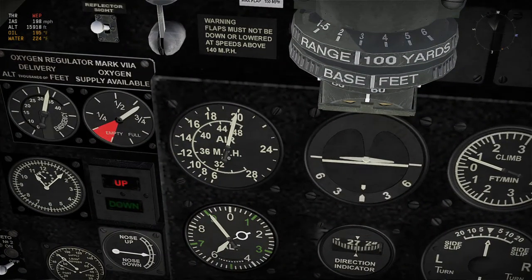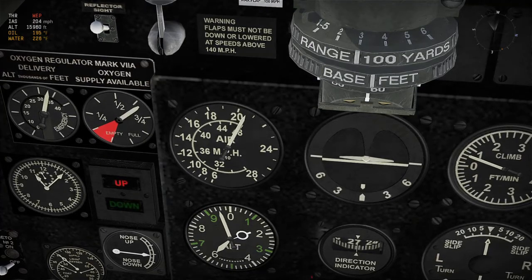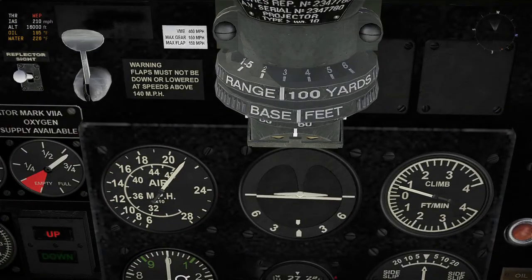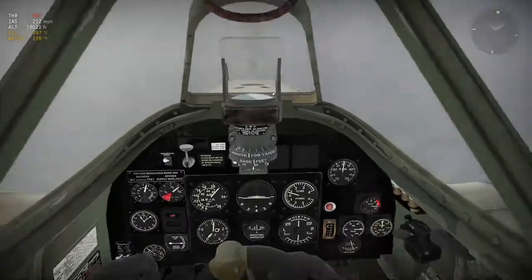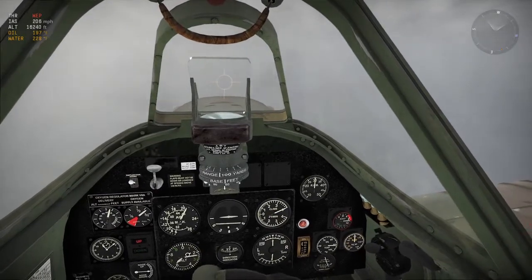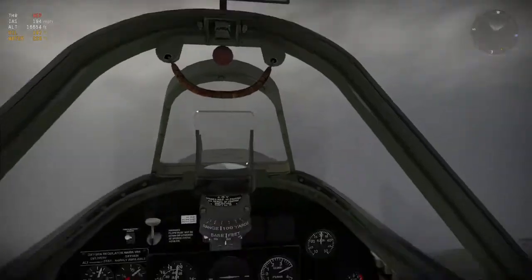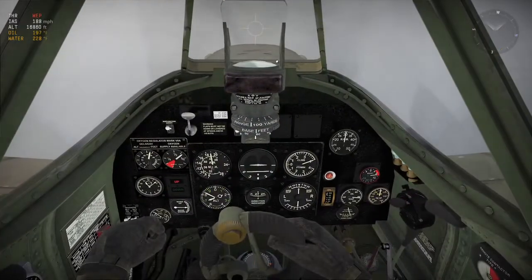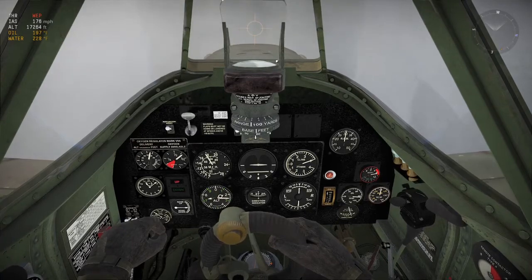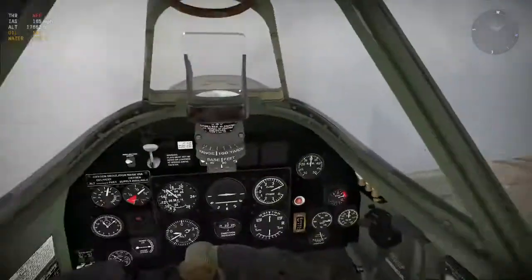This cockpit gauge is actually the one you care about. If you get confused about whether it's on the 200 or 400 mark — that can happen — you just look at the top left corner of your HUD and it'll tell you, say, 210 miles an hour. I'm going to keep climbing. The goal is to get above these clouds — I'm already three miles off the ground, probably around 5,000 meters.